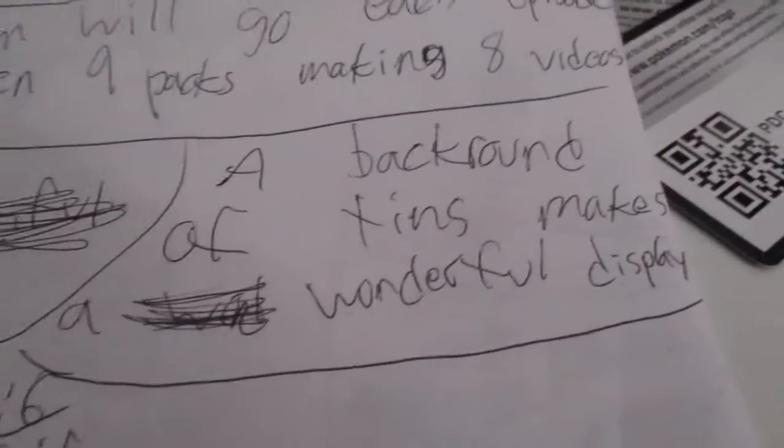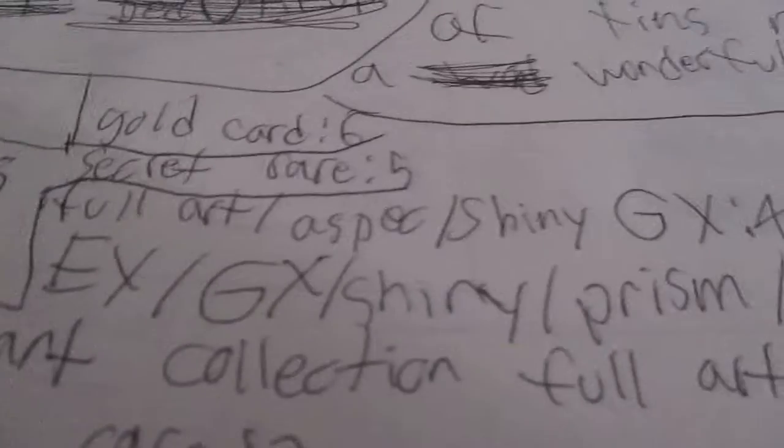A background of 10 makes a wonderful display. A gold card is 6 points, a secret arrow is 5 points, a full art, a spec or shiny TX is 4 points.